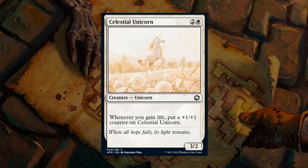Next up we have Celestial Unicorn — a 3-mana 3/2 unicorn. Whenever you gain life, put a +1/+1 counter on the Celestial Unicorn. This is a more reasonable life gain payoff — 3 mana for a 3/2 isn't exciting by itself, but as soon as it picks up one or two counters it becomes quite a threat. Green-White is the color pair where you'll have the most life gain synergies to incrementally grow the Unicorn.